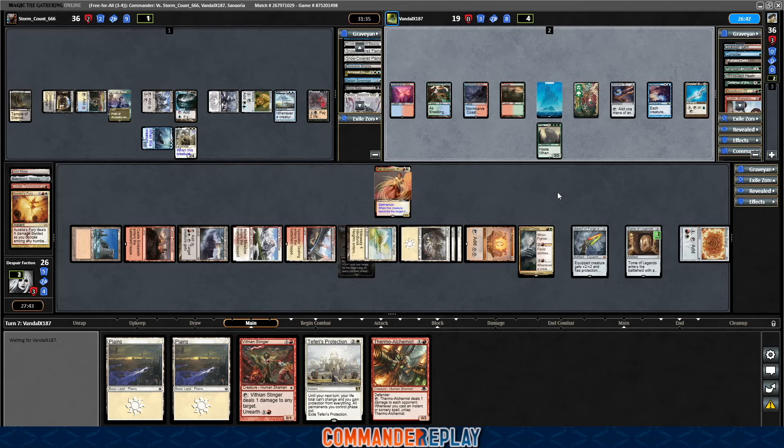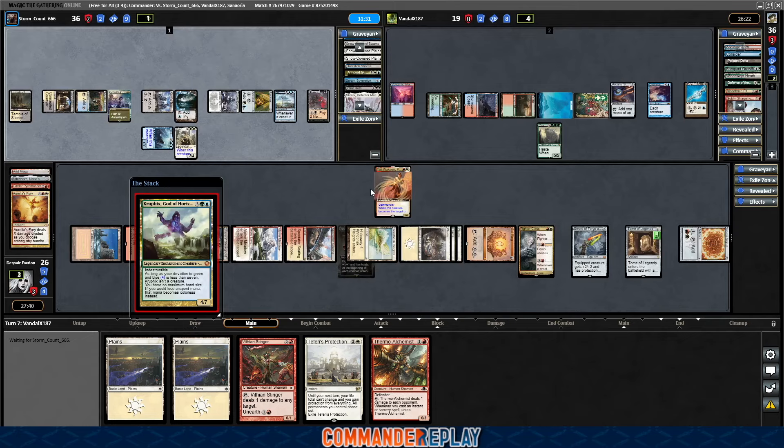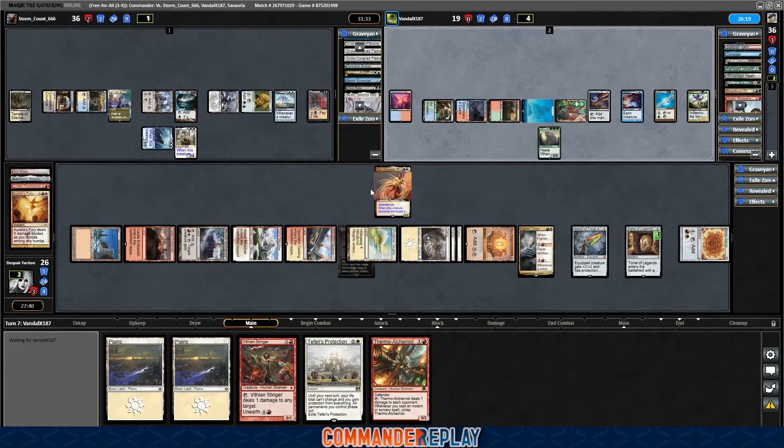Cat Soldier? Very spicy. Haven't seen that one. See what opponent's got here. They can get us with the Crystal Shard again, which I'm not thrilled about. Kruphix — Kruphix is good. For some reason, that seems better than them just casting Maelstrom Wanderer right now. Actually, well, maybe.